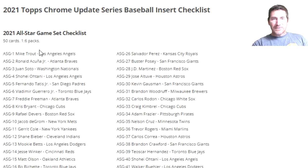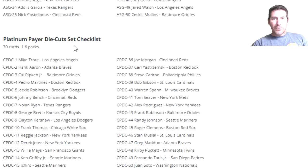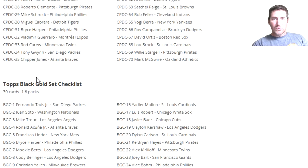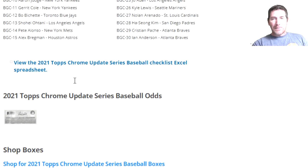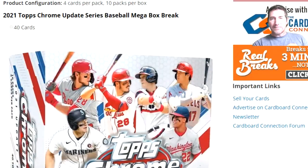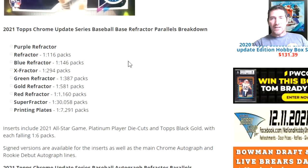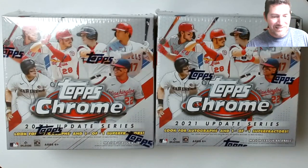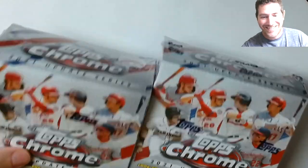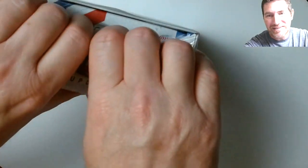All-star game inserts are 1 out of 6 packs, so we'll get two or three of those. Platinum player also 1 out of 6, Topps Gold set 1 out of 6 - maybe two or three per box. Realistically we're going to see a lot of base, maybe some good Topps Update rookie chromes like India and Baddoo. Anything else is gravy - it's going to be tough hitting, which is why I didn't buckle down for that price.